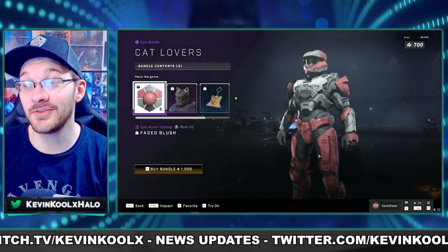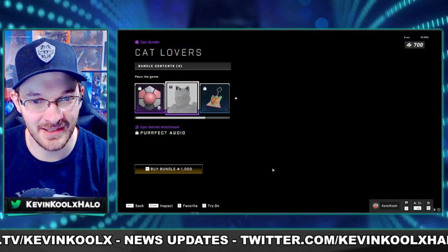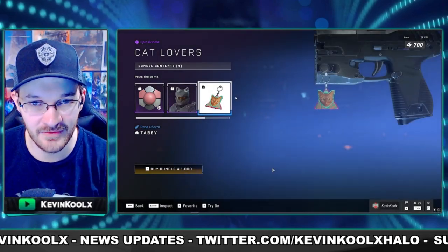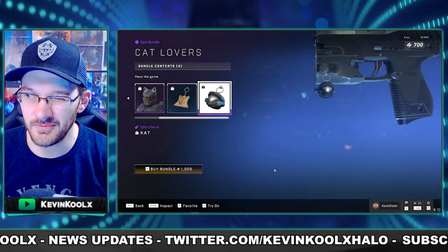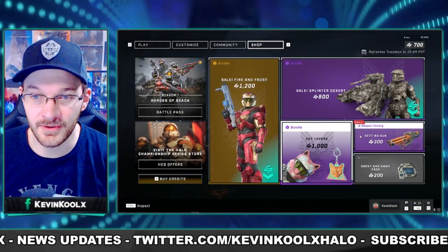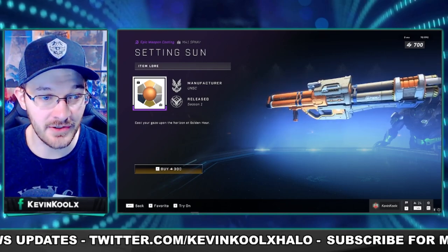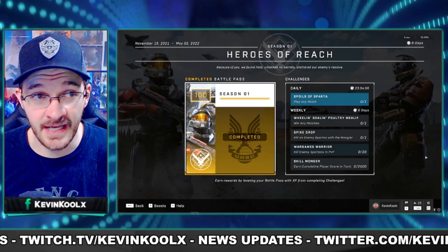For 1000 credits you get the cat ears, which are back again — people love these. You get the coating, the cat ears with the Perfect Audio, and the cat emblem. This bundle has been in the store maybe three or four times, so this might be the last chance to grab it. There's also the Sun Setting coating for your rocket launcher for 300 credits.